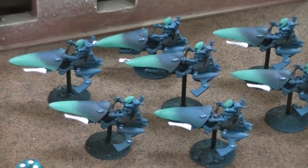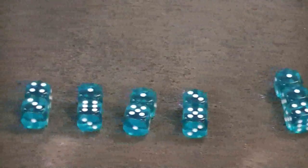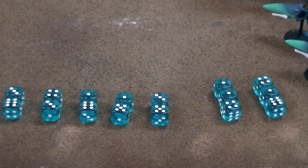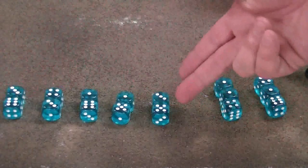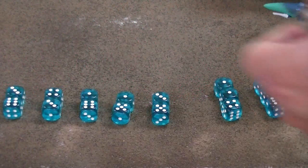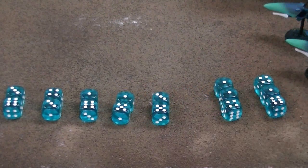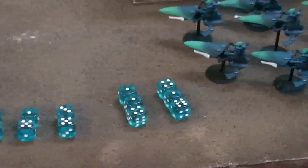These dice represent the firepower put out by this unit. You have five twin-linked shuriken catapults with 12-inch range, and two shuriken cannons with three dice each at 24-inch range. And those all have the Bladestorm special rule, which is effectively rending.